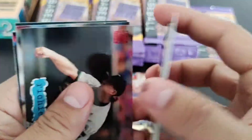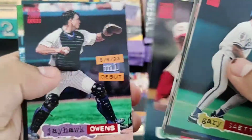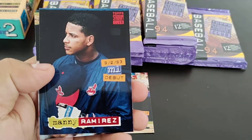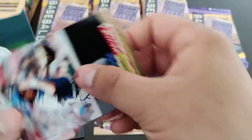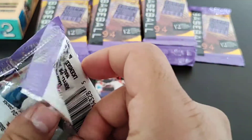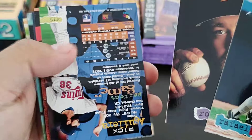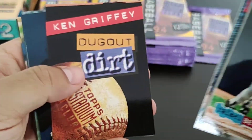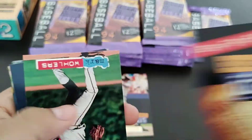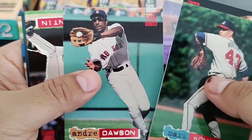Another one of these red zone cards. Another Manny ML debut — seriously, is there going to be one of these cards in every pack? Robin Ventura, Orel Hershiser, Andre Dawson.